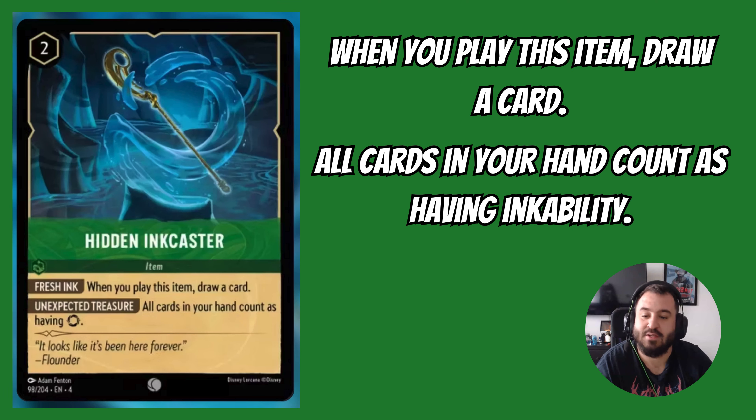Next up we have Hidden Ink Caster. This is a 2-drop uninkable item with two abilities. The first: when you play this item, draw a card — solving an important issue for Emerald, which lacks draw cards. The second: all cards in your hand count as having an ink ability. This is very interesting because having too many uninkable cards is detrimental, but Hidden Ink Caster solves that by making everything in your hand inkable when it's in play. This is a pretty good card.